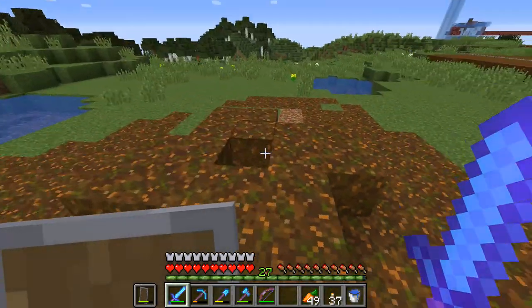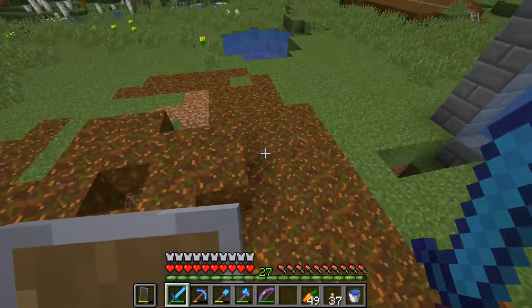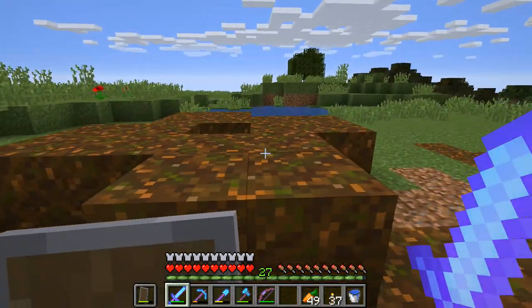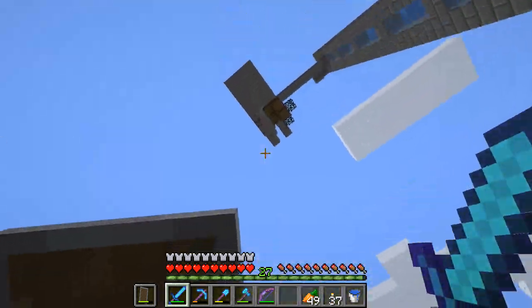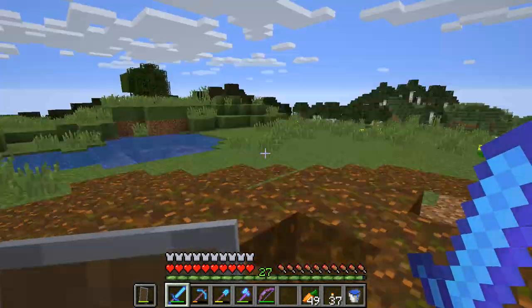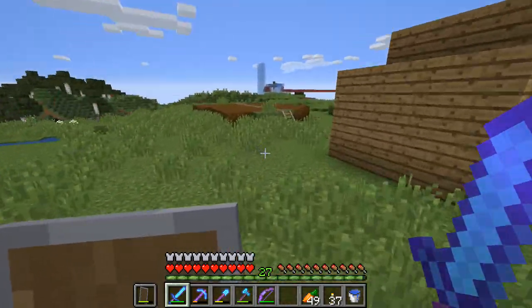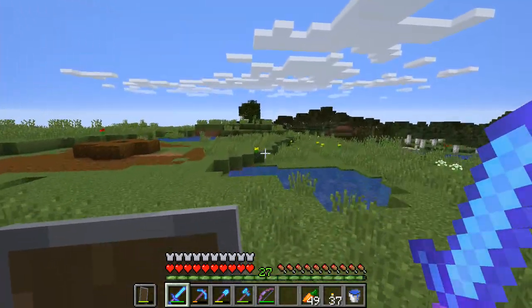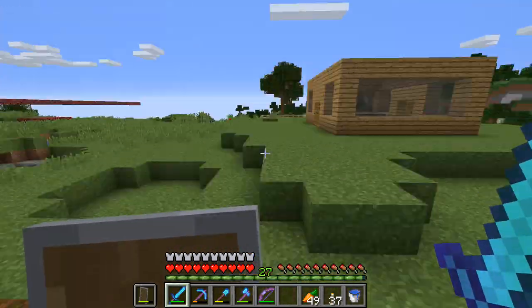Over here I have a tree farm and unfortunately I don't have any TNT for it, but basically what you do is you plant some trees here, go up, shear out the middle of them, then hit a switch, TNT falls down, everything gets blown up — it's all good. I saw it in a video by Etho; I'll link the video in the description.